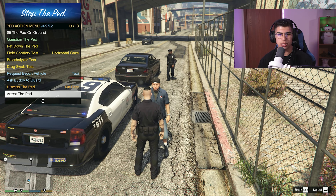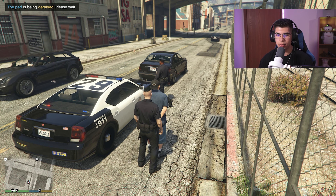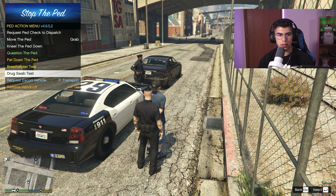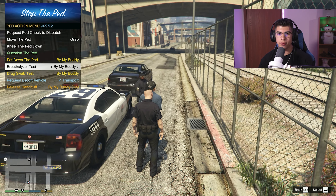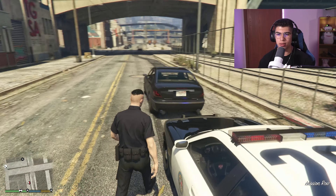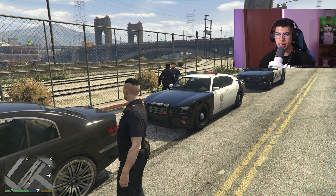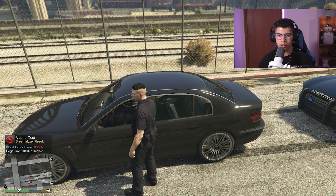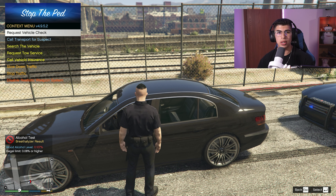I'm going to cuff him since he has a warrant. With Stop the Ped you can also do breathalyzer and drug swab tests, as well as a field sobriety test before cuffing. I have my partner do a breathalyzer on him and the percentage shows up in the bottom left — 0.107. This guy is well over the limit. That gives us another charge. To search the vehicle, hit G for the context menu. You can call transport for a suspect, search the vehicle, request a tow, or run a vehicle insurance check.